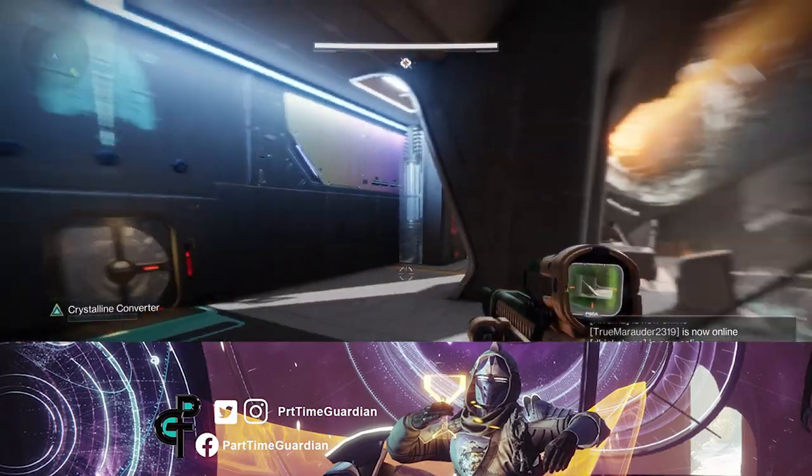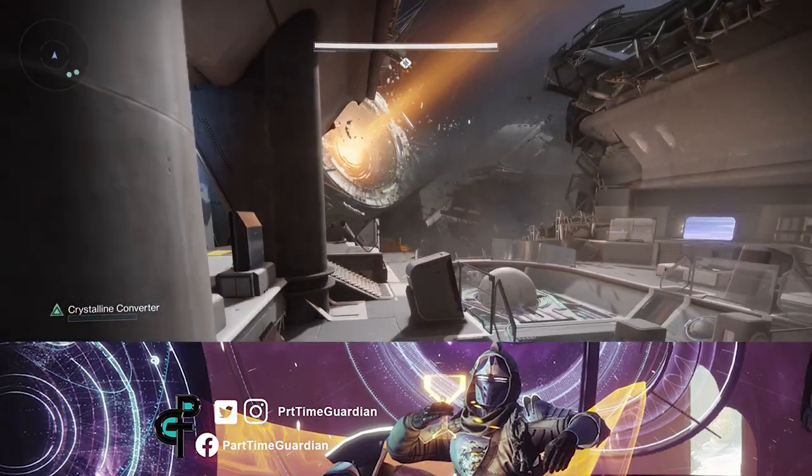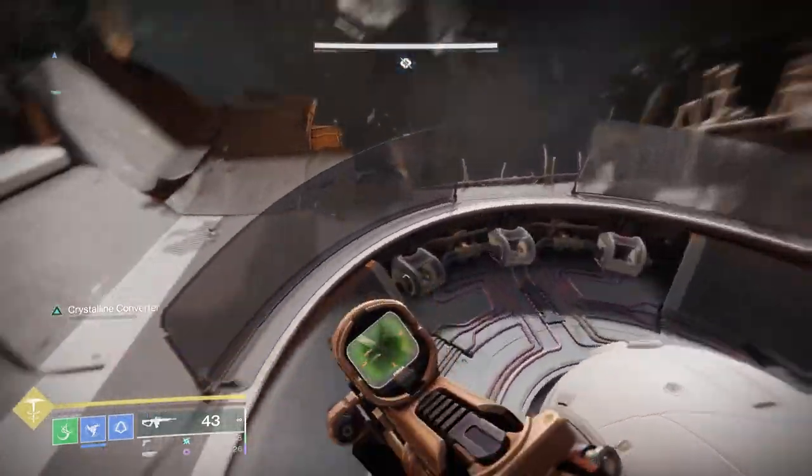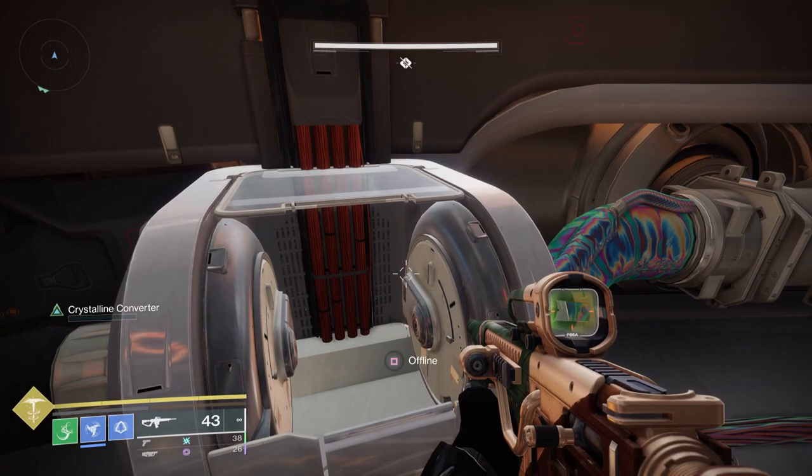In this video, we'll go over the activation of the first encounter of the Zespra's Host dungeon. The goal of this encounter is to get three nuclear bombs from three different areas to the center area and dunk them to get to the next encounter.